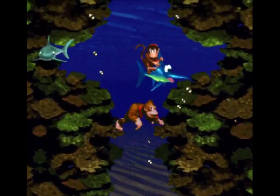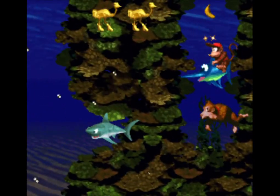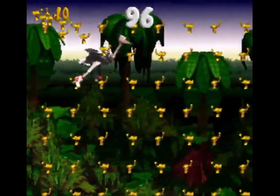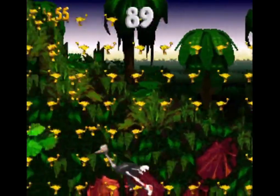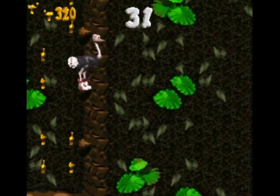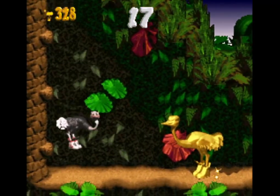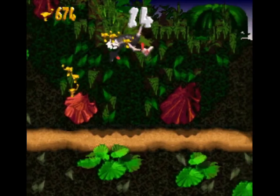Behind this wall is a hidden Expresso the Ostrich token. I ran Jungle Hijinx twice and found two of them already. When you collect the third token, you'll be taken to the animal minigame. Expresso runs fast and can flap his wings with B to slowly descend out of the air. Grab all the tokens you can as you make your way to the right. When the countdown starts getting low, climb the far right wall and flutter at the peak of your jump to cross over it — you'll find a hidden extra-large token that doubles your current score. Every animal minigame has a large score-doubling token hidden somewhere inside of it.